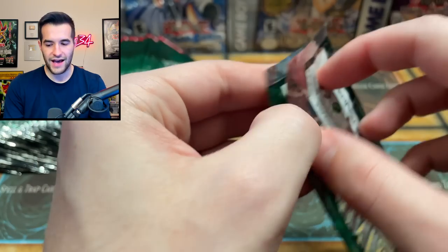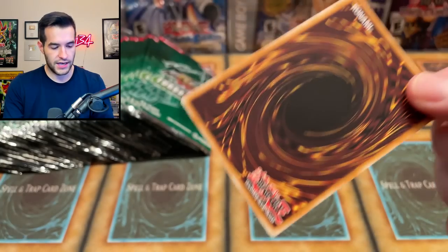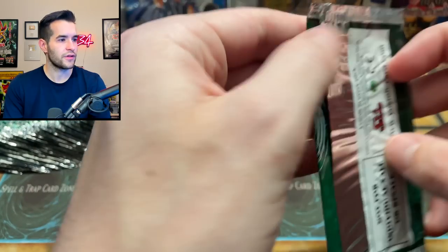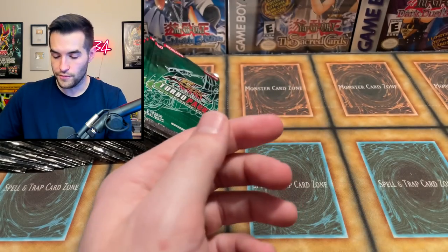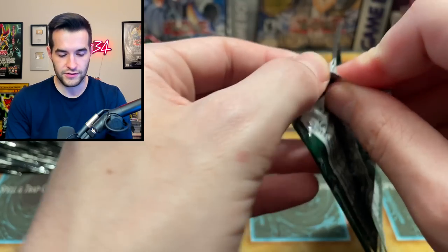Advanced Ritual Art — what are we, halfway through probably? Based on the foils I think we're exactly halfway through. The End of Anubis and another Mokey Mokey. What if Key Mace is worth anything? 84 cents according to this — that makes sense. It probably got another reprint at some point. Those are the ones that will be valuable until they get a reprint, because they'll have one printing and people will want to collect those. Then they get a reprint and nobody cares.